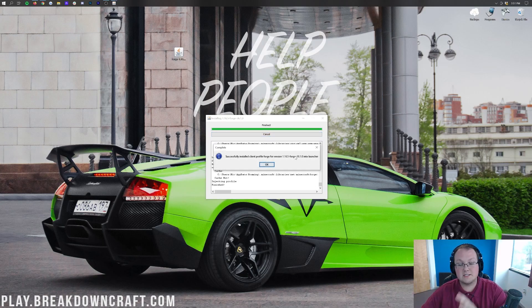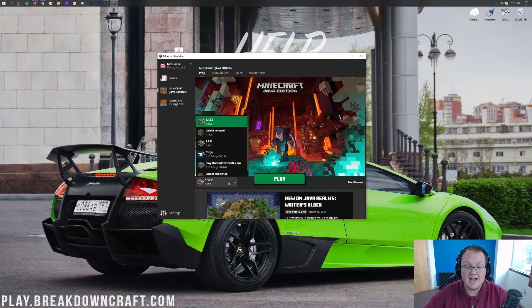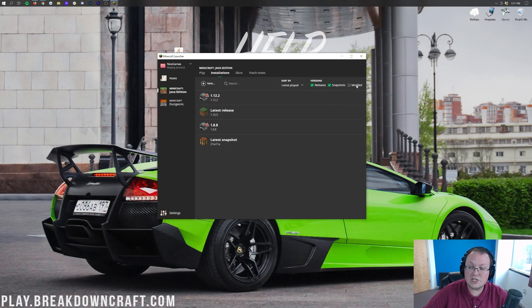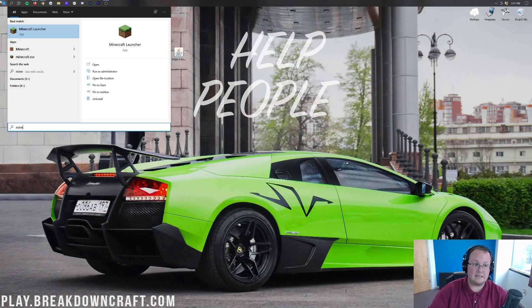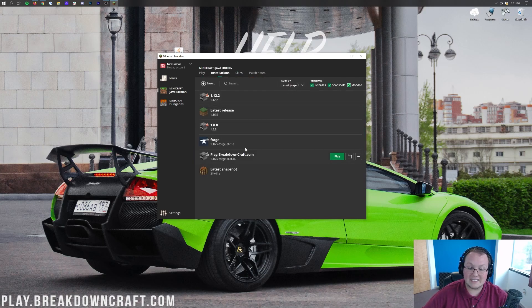Next up — after you've installed Forge, you go into the Minecraft launcher and you can't find your Forge profile anywhere. Our profile is right here, but you can make it disappear easily. If you go to the Installations tab and Forge isn't there, click on 'Modded' — sometimes the Modded box won't be checked. Once you check Modded, Forge will then appear. That's the only reason it's not showing. So make sure that Modded checkbox is selected in Installations.